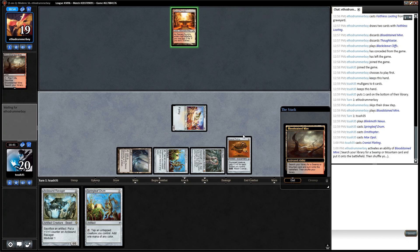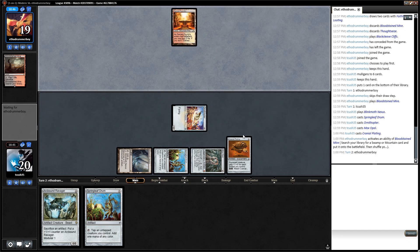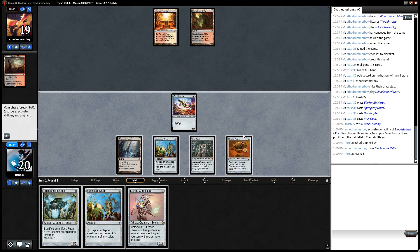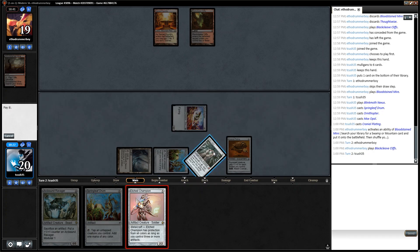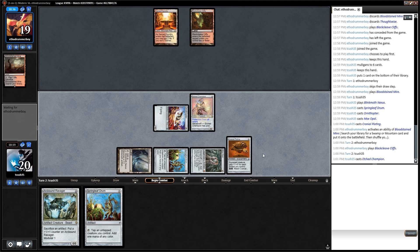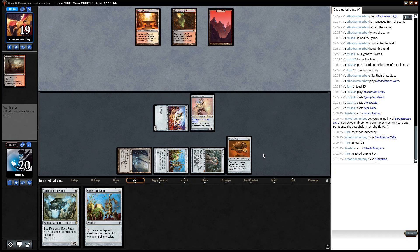If they have no removal, being able to equip it to the Ornithopter is quite strong. They didn't play something like Pyromancer — okay, that Champion is really good here and we can cast that right now. Next turn I can equip and swing in. Having five artifacts on the field right now shouldn't leave the Champion too exposed. They could have a Kolaghan's Command which will kill the Ornithopter and Plating.